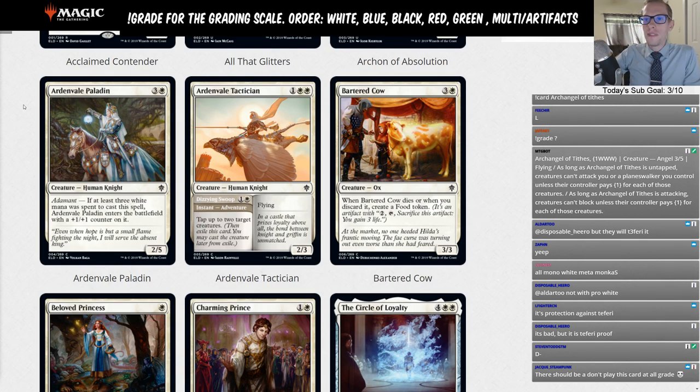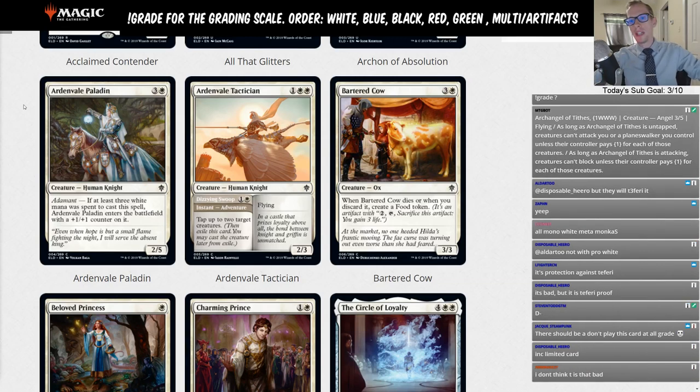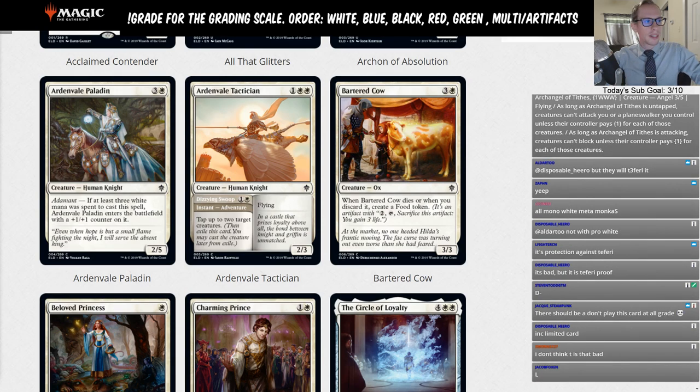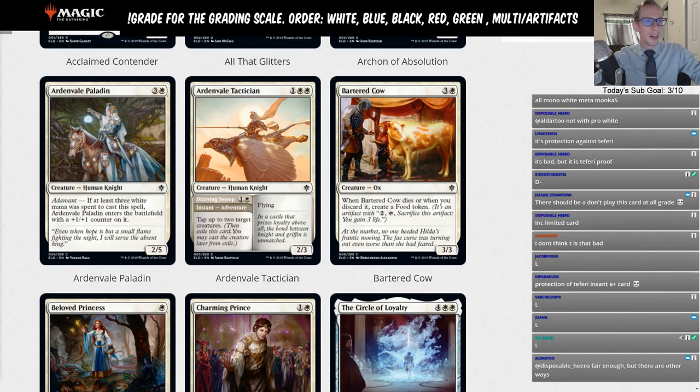Ardenvale Paladin — three and a white, a 2/5 Human Knight with adamant. If at least three white mana was spent to cast it, it enters with a +1/+1 counter, making it a 3/6. Spending four mana for a 3/6 with no other abilities is not very good — that's an L for Ardenvale Paladin.